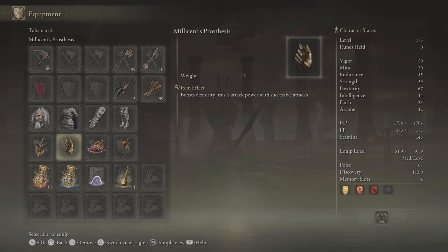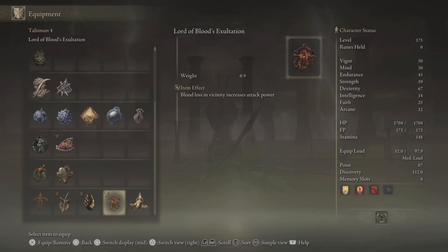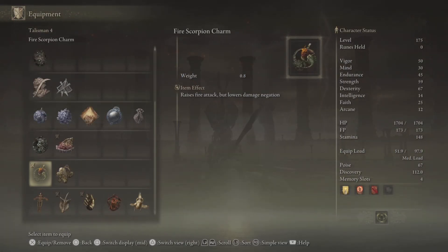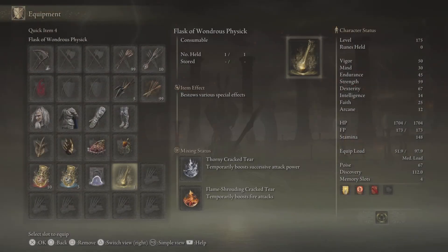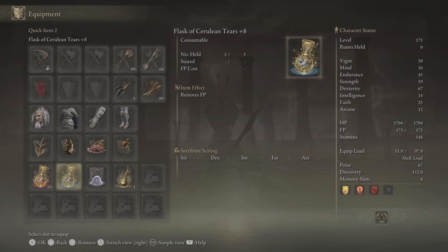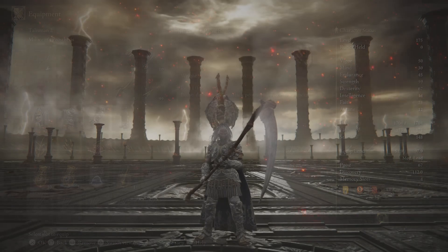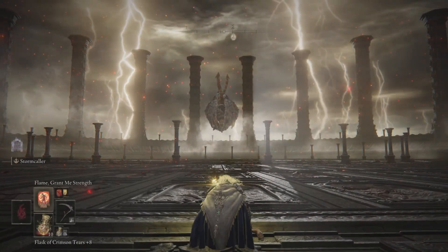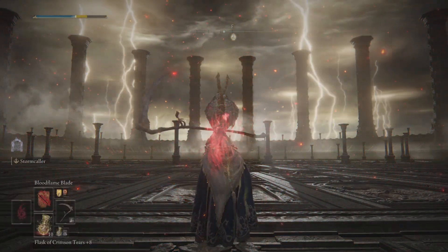For the Beast Champion armor, it's got good physical damage negation. In the talisman department, we've got the Winged Sword Insignia, Millicent's Prosthesis, Jar of Alexander, and the Fire Scorpion Charm. You can also use the Ritual Sword Talisman or the Lord of Blood's Exaltation. We've got the Thorny Cracked Tear and Flame-Shrouding Cracked Tear in the Wondrous Physick, and an uplifting aromatic so we don't run out. Most of our points are in strength and dexterity, and we're using Godrick's Great Rune — gives five additional points in each attribute, for a total of 40 points.